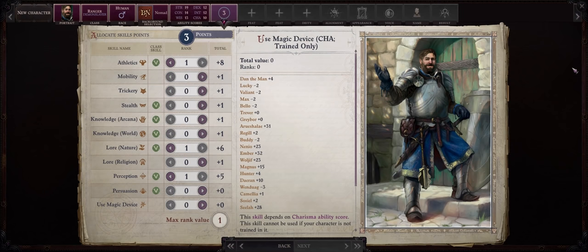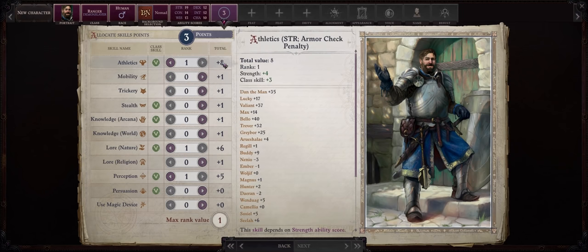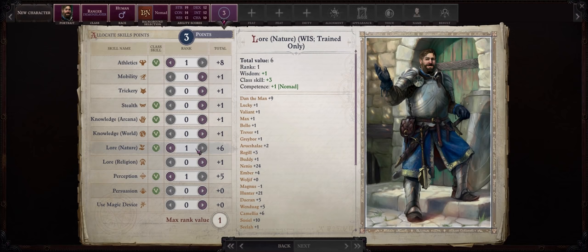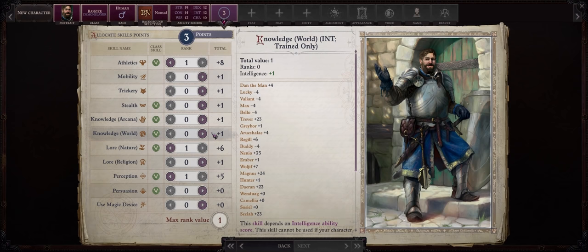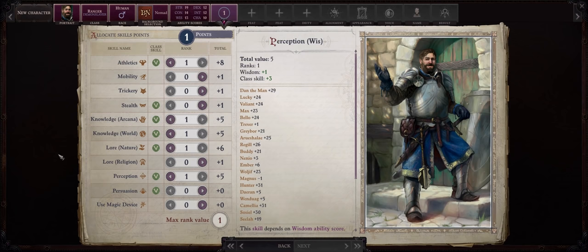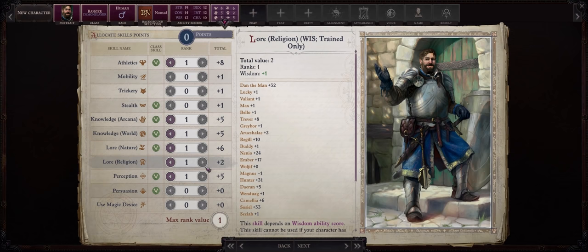As far as skill allocation, first Athletics because we have very high strength. If you picked Shackles Corsair you can also go with Mobility, but it won't matter that much because we don't have high dexterity. Perception, Lore Nature because we are a ranger, and the rest are really up to you — you can pick World if you want to cook for your party. I'll also go with Knowledge Arcana as Demon Slayers do gain a bonus to it. Lore Religion can be good because there is a certain cemetery at chapter 4 that has great synergy with this.